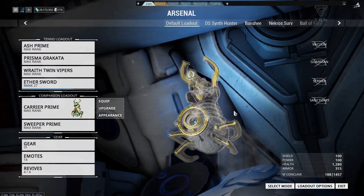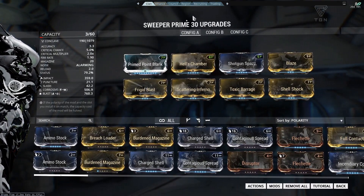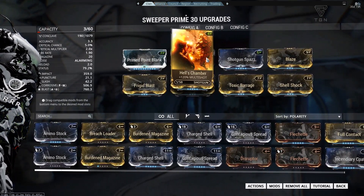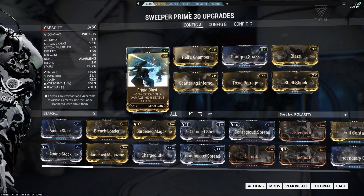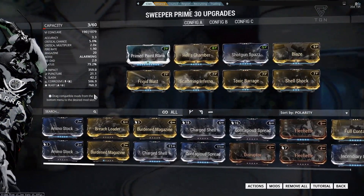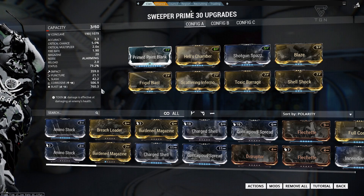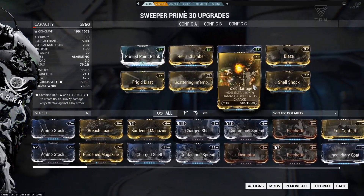The reason I go with Fired Up is because my Sweeper Prime isn't there for max damage — it's really there for utility. We're going to add a single Forma to the Sweeper Prime that comes with two Vs as standard, adding another V. We're going with Point Blank for damage, Hell's Chamber for multi-shot, Shotgun Spurs to make it fire faster, Blaze for heat damage and extra base damage, Frigid Blast and Scattering Inferno, which combine to make Blast damage, and Toxic Barrage and Shell Shock for Corrosive. Corrosive is pretty good against all factions, especially when you start taking into account scaling in the Void. I really want to max out that Blast damage, because I'm going with a massively status-focused build.